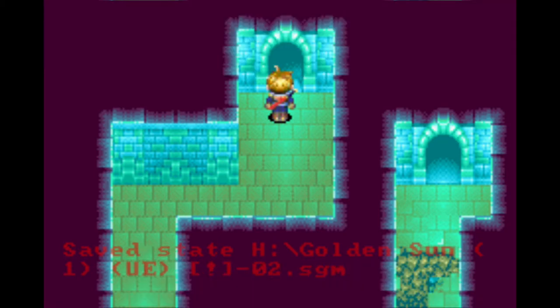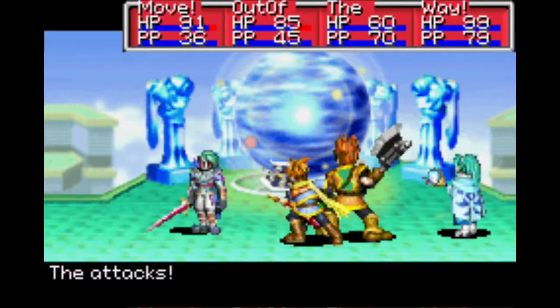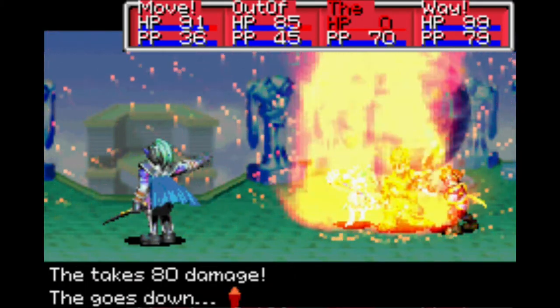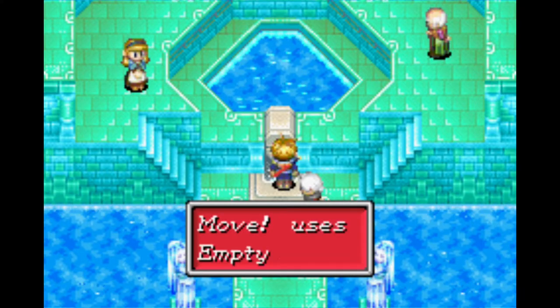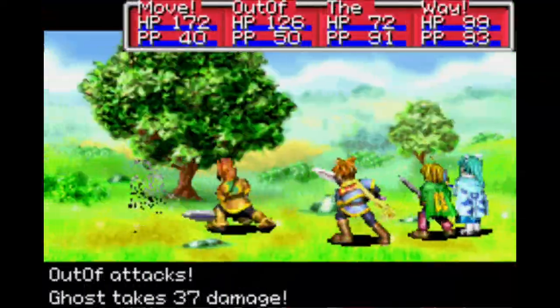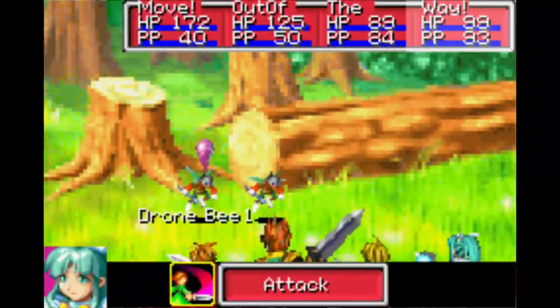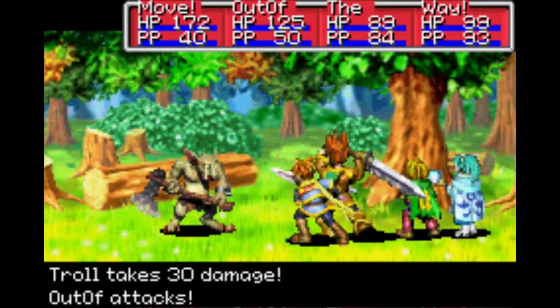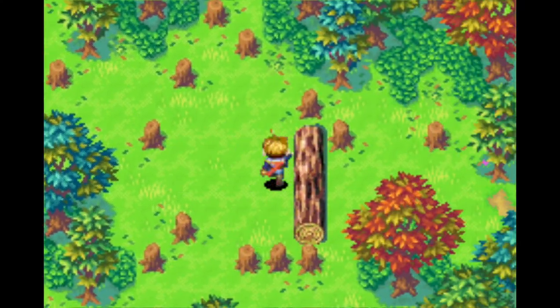Once our psynergy is low, we can go up to the room where we got Mia and use the Retreat Not Enough PP glitch to end up at the top of the lighthouse and fight Saturos in the hardest early game battle I've ever had in Golden Sun. We then grab Hermes Water for later, run to Bilibin Barricade, and go to Kolima. Kolima Forest by now is not a difficult dungeon, and psynergy is not required to beat it.